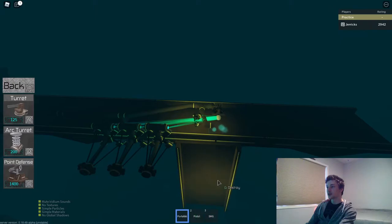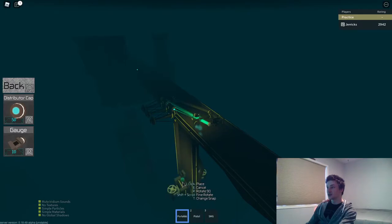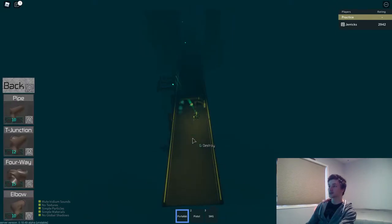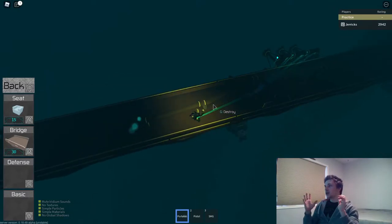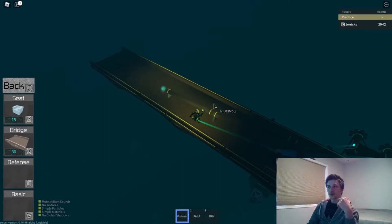I'm going to make point defenses right underneath the distributor so I know they'll be in range, placing them at the end of the bridge so they go down lower to the ground and cover more area. That's useful if people try to come up from underneath, fire rockets at you, or laser strike you — the point defense will catch them off guard. Sky bases are versatile but also quite vulnerable; if your opponent has a laser strike, he can take out your sky base just like that.